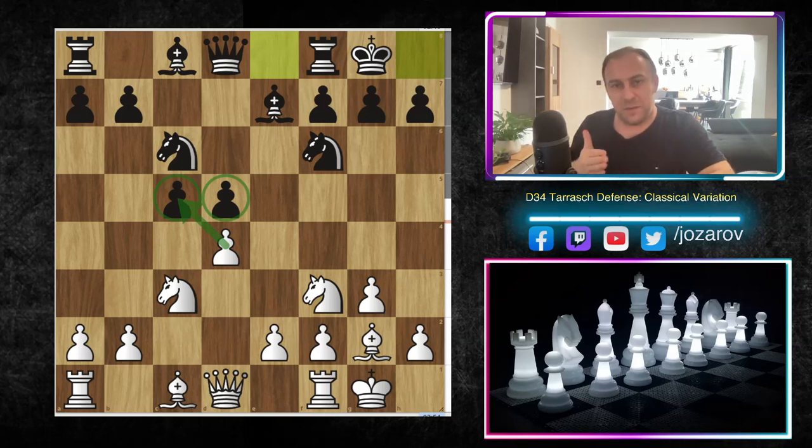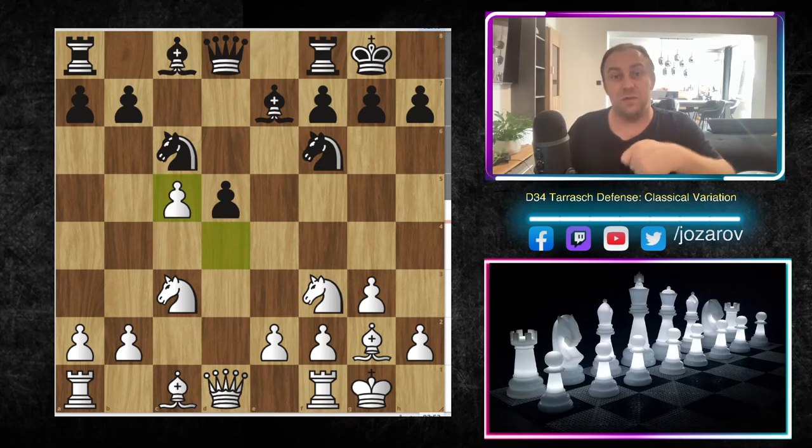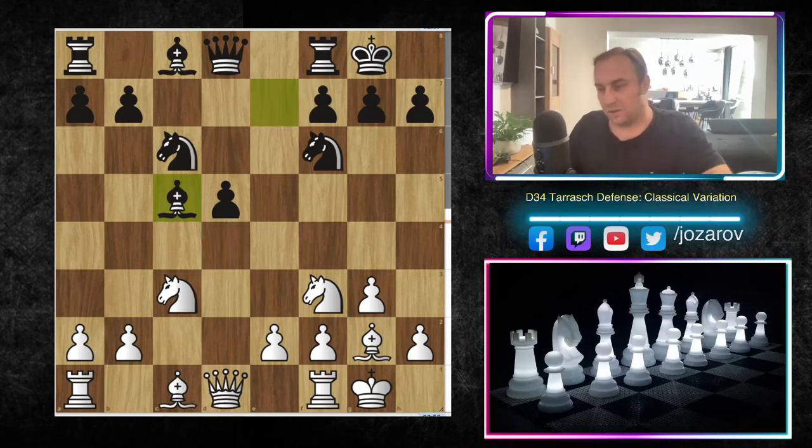This line I'm suggesting is a forced line — black has to accept the challenge because black doesn't have a better move. Taking immediately with dxc5 is more challenging than playing the normal bishop to g5, because if bishop g5 happens first, black can react in the center and you're the one who has to react. So dxc5 is first more aggressive.